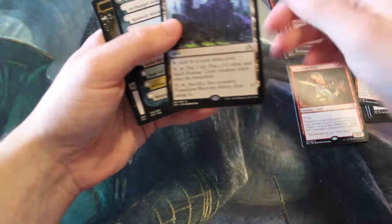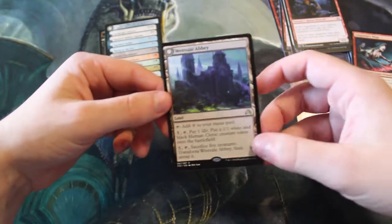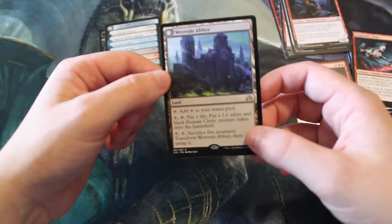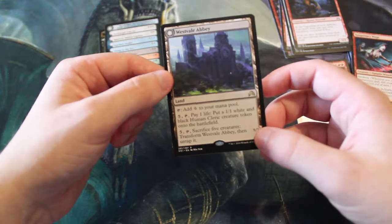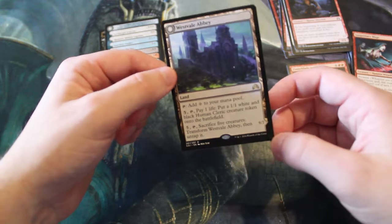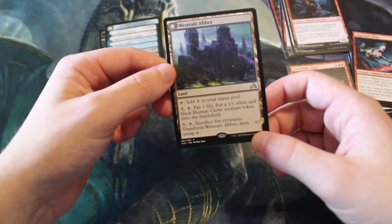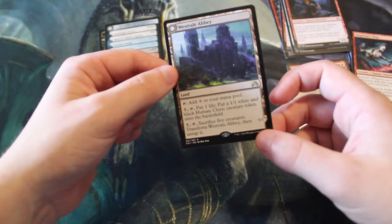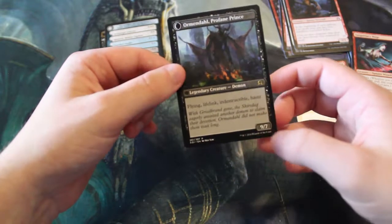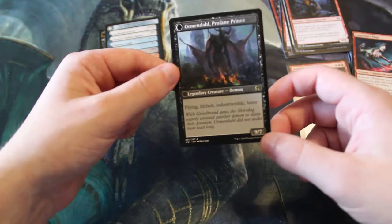We got a double rare pack — Westvale Abbey, which is pretty awesome. It's a land that taps to add one generic mana. You can also pay five mana, tap it, pay one life, and put a 1/1 white and black Human Cleric creature token onto the battlefield. For the same cost, as well as sacrificing five creatures, you can actually transform Westvale Abbey and untap it.